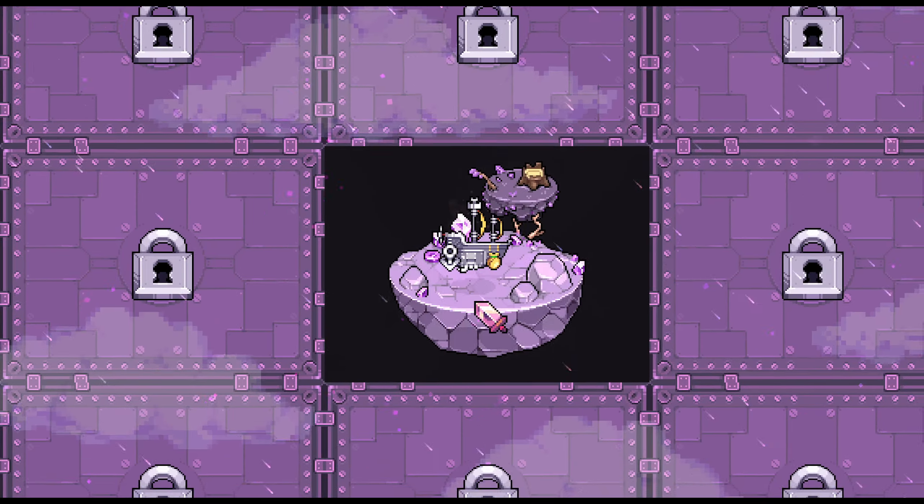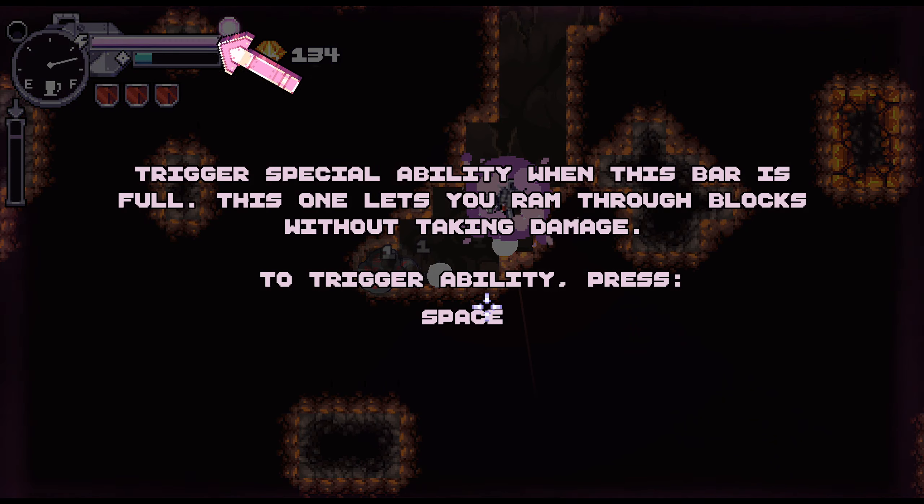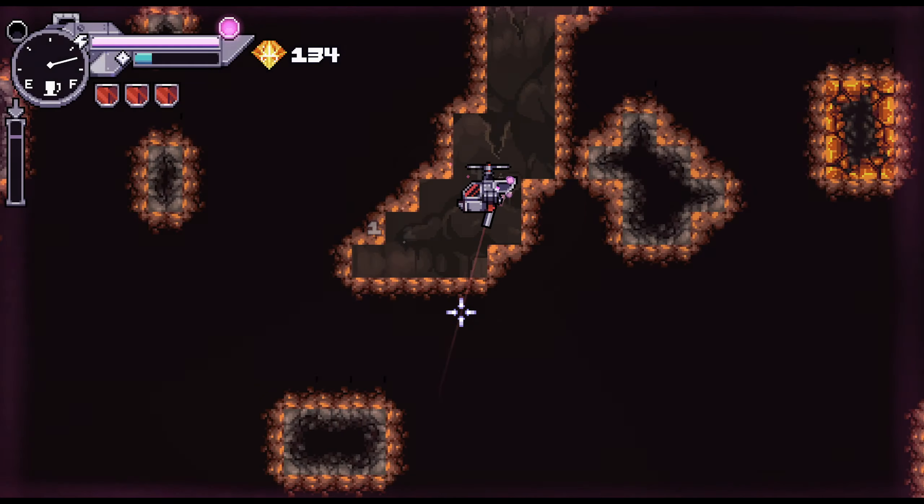Let me drag that in — wow, the music is banging! Trigger special ability when this bar is full. This one lets you ram through blocks without taking damage. To trigger the ability press space. Keep taking it until you reach the bottom — each thick side has a special reward to find. It blinks when you can't go further.